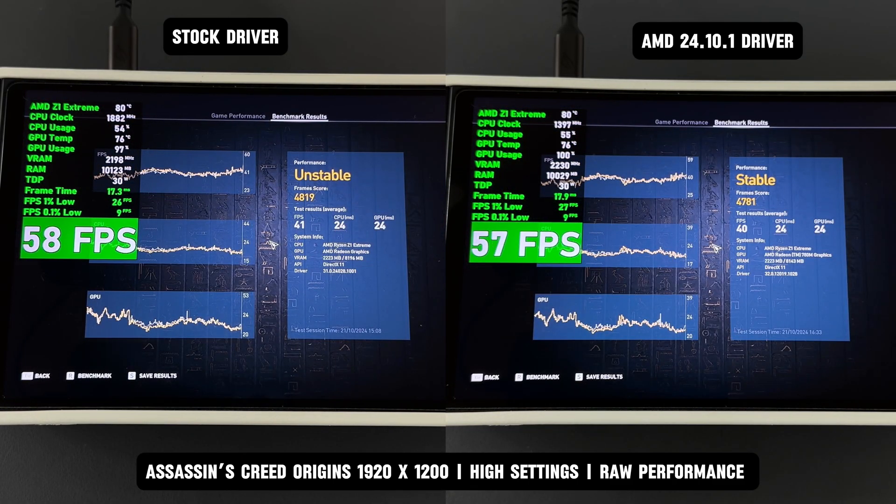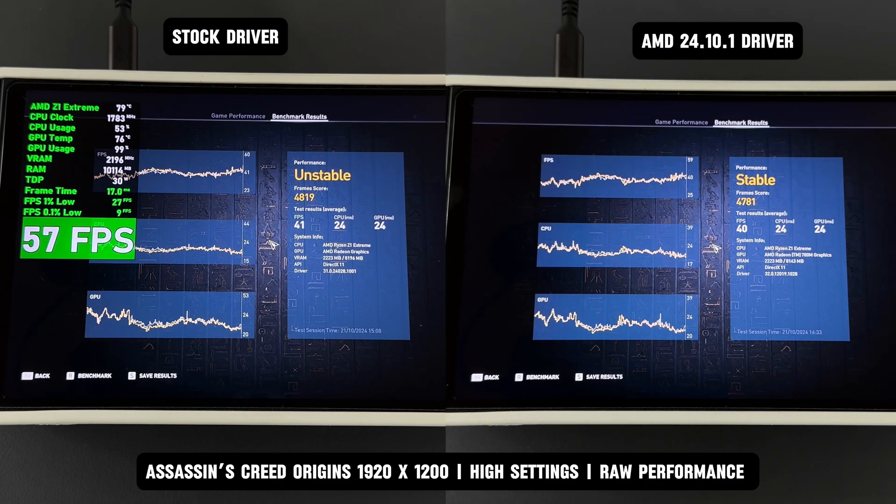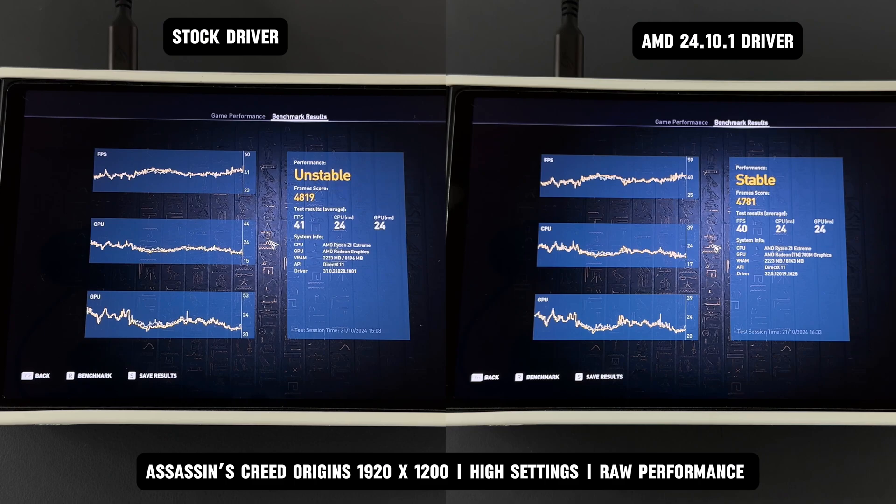The results are in, and once again there's no significant difference to make one driver clearly superior. However, at 1200p with high settings, the AMD 24.10.1 does seem to offer slightly more stable performance in Assassin's Creed Origins.